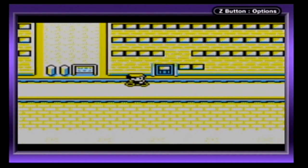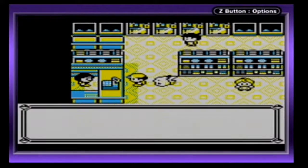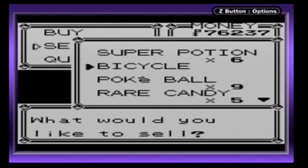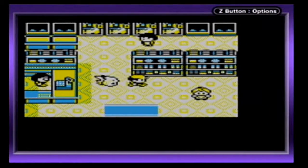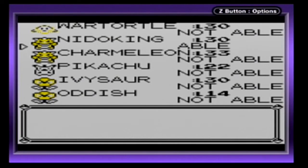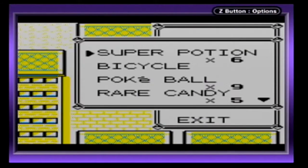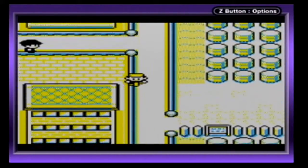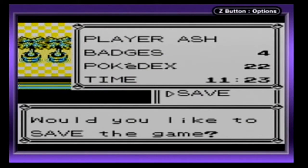We'll head into the Mart to sell the Nugget, then enter the big building — the Silph Company building. It's the same company that made the Silph Scope. We'll sell the Nugget, and I'm yet to teach Horn Drill to Nidoking — as a matter of fact I'll do that right now. That move would be pretty useful. We'll get rid of Tackle for it, but actually I'm going to have to get rid of Horn Attack, because there's a TM move found in this building that's very useful.